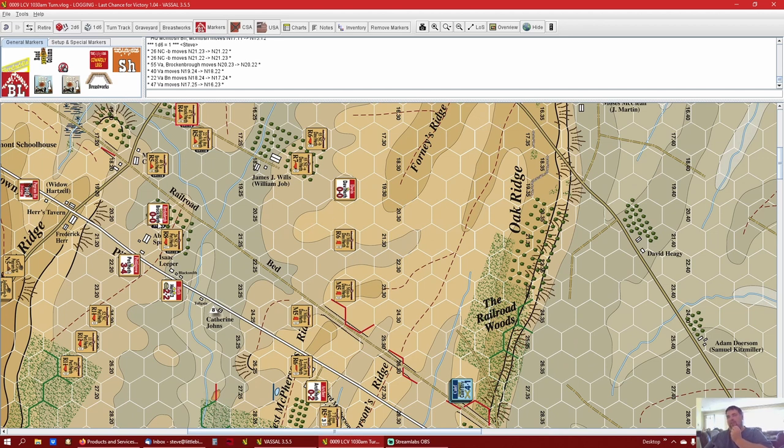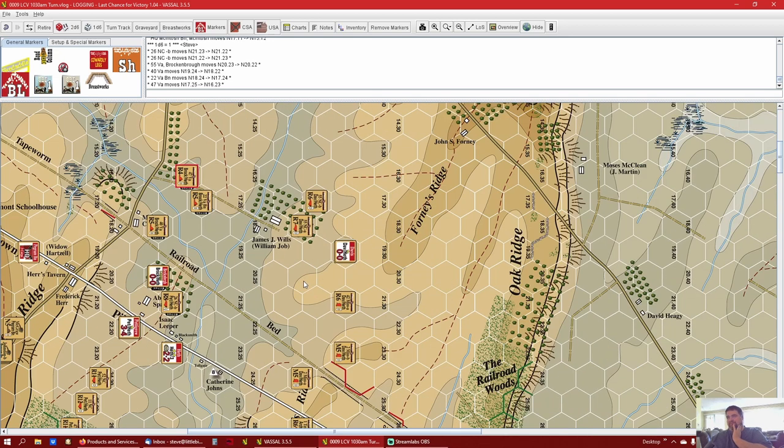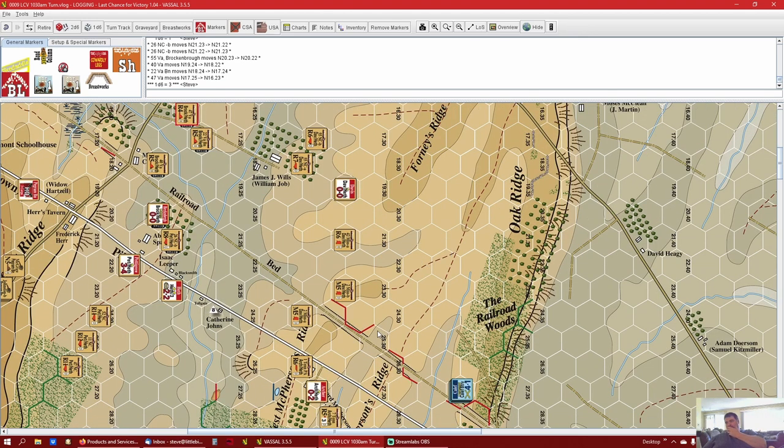That was the roll for Brock and Bro. Good thing I didn't decide to roll for Davis now because if I rolled a one for him he won't do anything. First, before we do anything, Archer would like to know what Davis is going to do - and he's going to move at half flipping speed again: three movement points. We're going to try to pile everyone that direction as quick as we can.